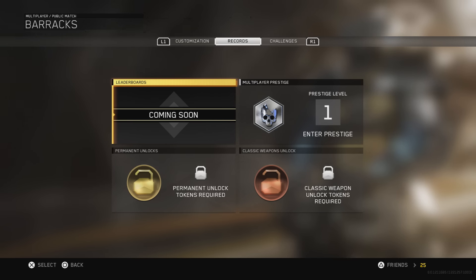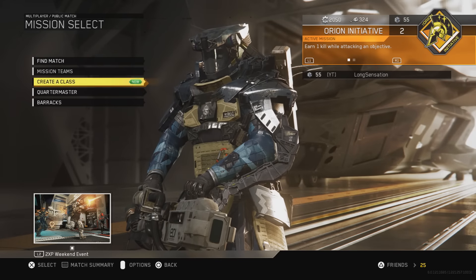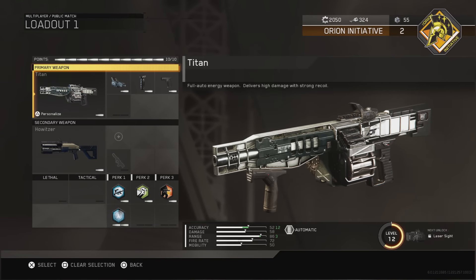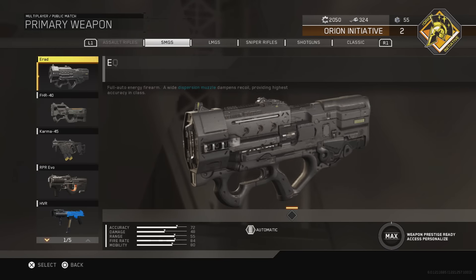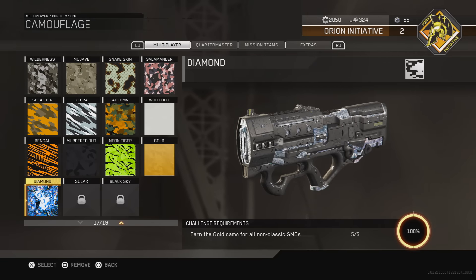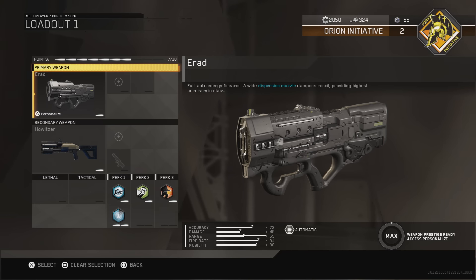So far we've done all of the SMGs and managed to get them all gold and diamond. Also very quickly, Joe Seacott, who is the lead multiplayer designer at Infinity Ward, has stated that changes are coming to the secret camos - Ikea Black Sky and Solo - which is pretty cool. I can't wait for that to actually be updated.